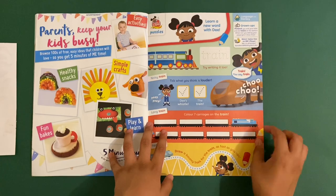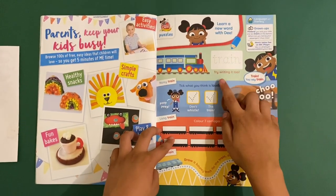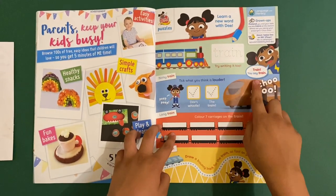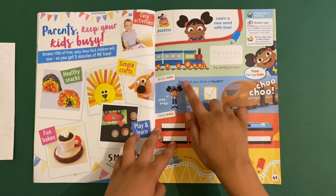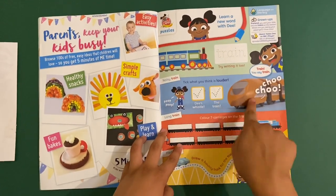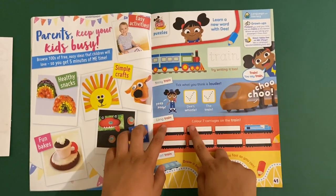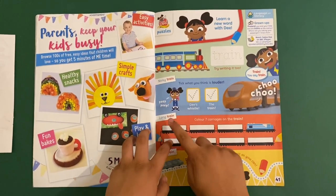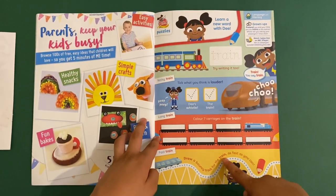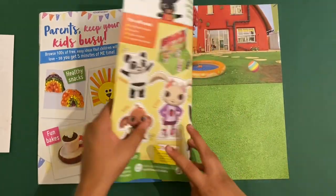Then we've got Yakka Dee puzzles — learn a new word with D, and this is all about trains. I've got train — try writing it out. Noisy train, say train! Tick what you think is louder — D's whistle or the train? I think it's both. Color seven carriages on the train — long train, fast train! Draw a bouncy track for the train as it goes very fast. Choo choo — that's a good show.